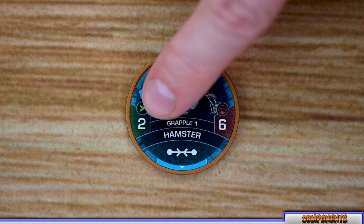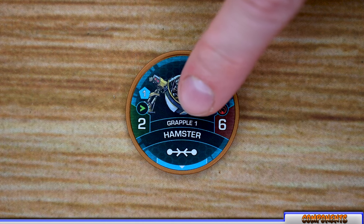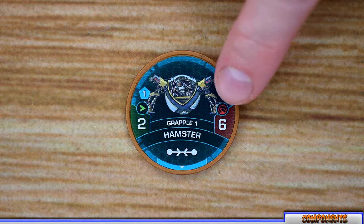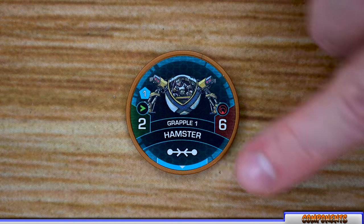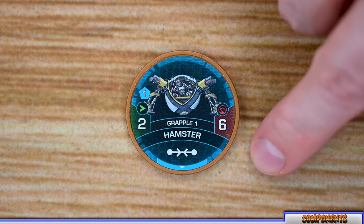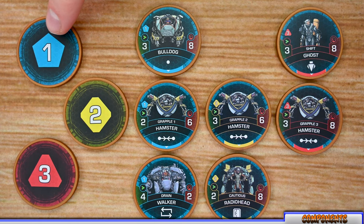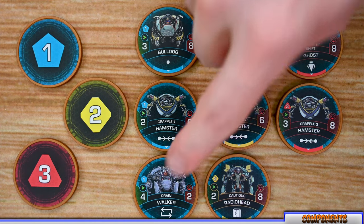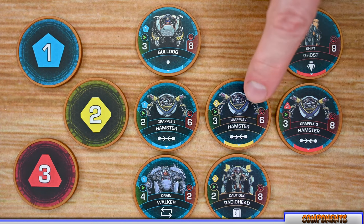Each security unit has a name, patrol pattern, and front facing. They also have an awareness rating with two functions: the number listed is awareness in a straight line from its front facing, and half that number is its peripheral awareness — the spaces around its non-front-facing sides. Security bots come in three levels — one, two, and three — each containing different types, such as bulldogs, hamsters, and walkers at level one, and radio heads or ghosts at higher levels. As enemies move up in level, their stats improve.